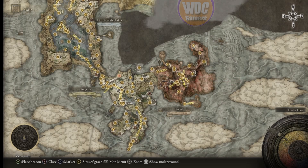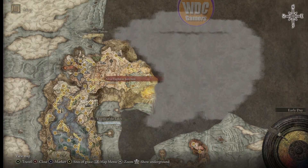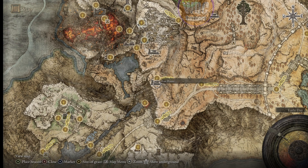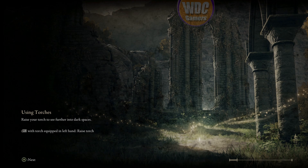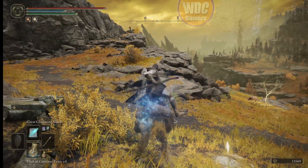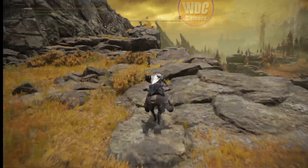Millicent has moved. We're going over to Altus Plateau. The Erdtree Gazing Hill grace — next to the Lux Ruins we discovered. As soon as we land we can see her standing over there looking over the edge. Let's go and talk to her.